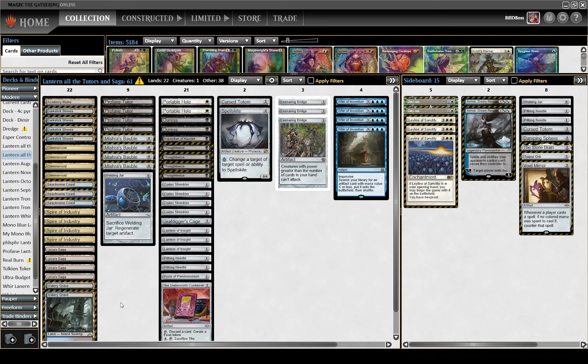One important thing to note about the mana base is that there are no basics in it. You can add a basic if you want a bit of protection against Field of Ruin. However, Mill being such a small percentage of the meta, I've elected just to not play any basics. You have 4 Pithing Needles in your 75, so you should be in all right shape against Needle.